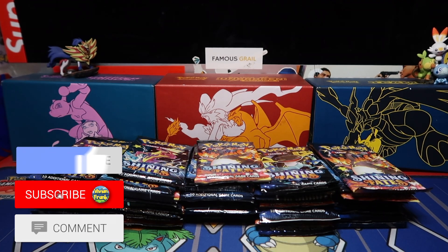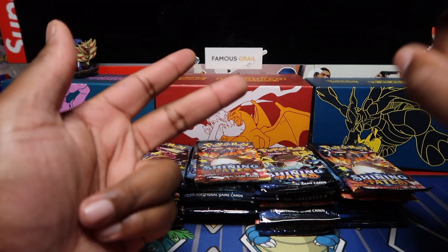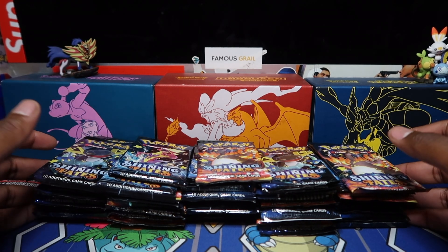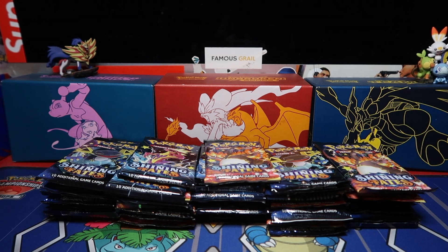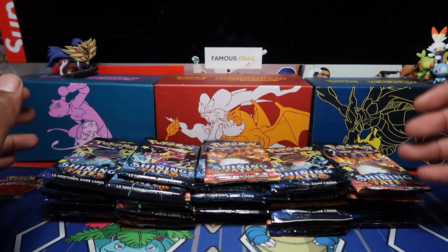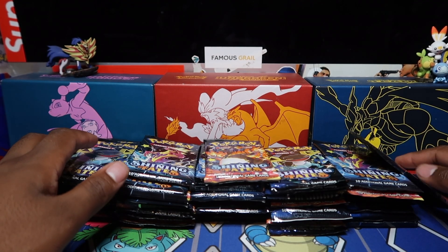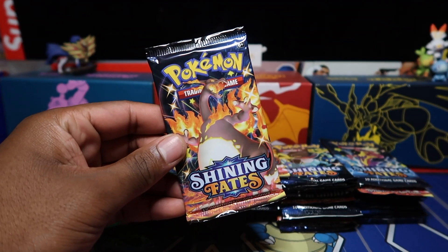Welcome to another Shining Fates opening. Currently we have 50 booster packs from ETBs, mini tins, V-Tins, and the Crobat V-Max and Dragapult boxes. With subsets the pool rates could be anything — there's no booster box for this set, so no guaranteed pull rate. It's totally random, and mixing packs from various products makes it even more random.